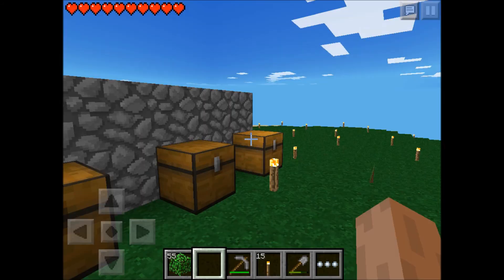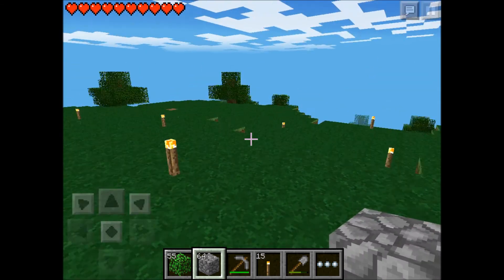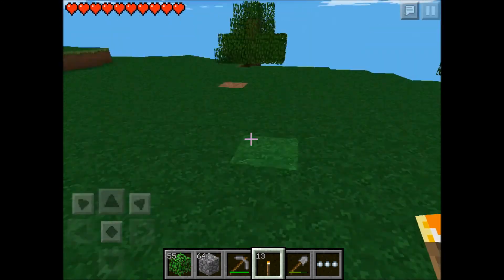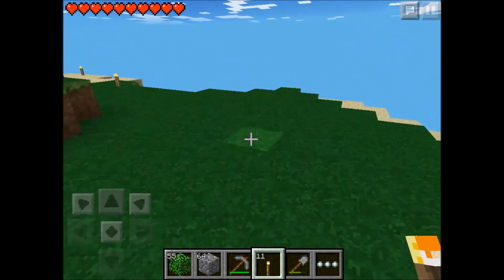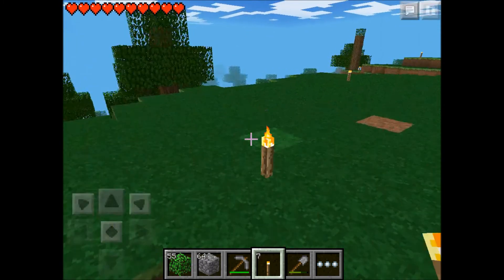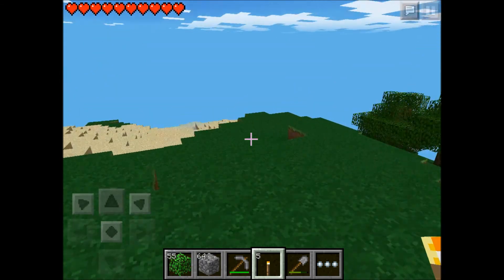I need to get a bunch of cobblestone and store it away. I think I might have been using my internal iPad mic this whole time, which might have sounded really bad. Anyway, I've been filling this whole area with torches so when I make the mob trap it'll work really fast. There are no caves other than my strip mine which I have lit up, so that should help a lot.